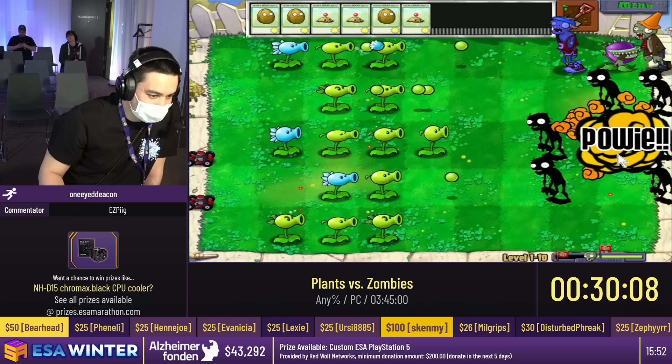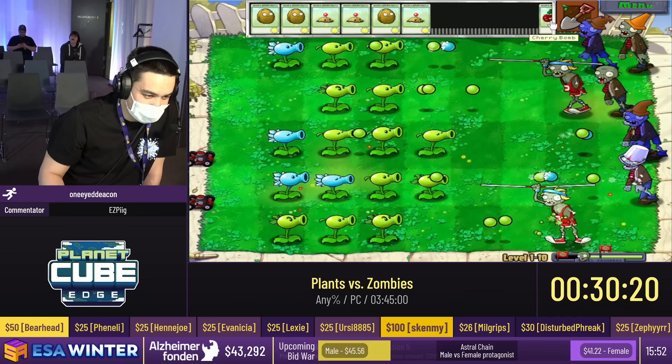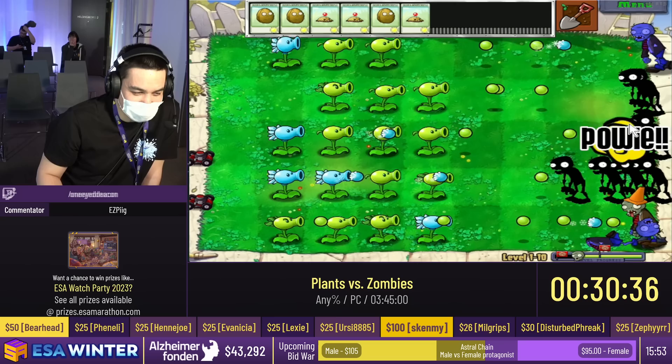We are going to decrease the chance of getting certain plants and increase the chance of getting other plants by doing that. There's a lot of math that goes on behind the scenes of this game, and knowing it is going to help you a little bit. The chance goes down to one percent if you have four of the same plant. You really want to get cherry bombs here — those are kind of the most important thing to get good 50% rules.